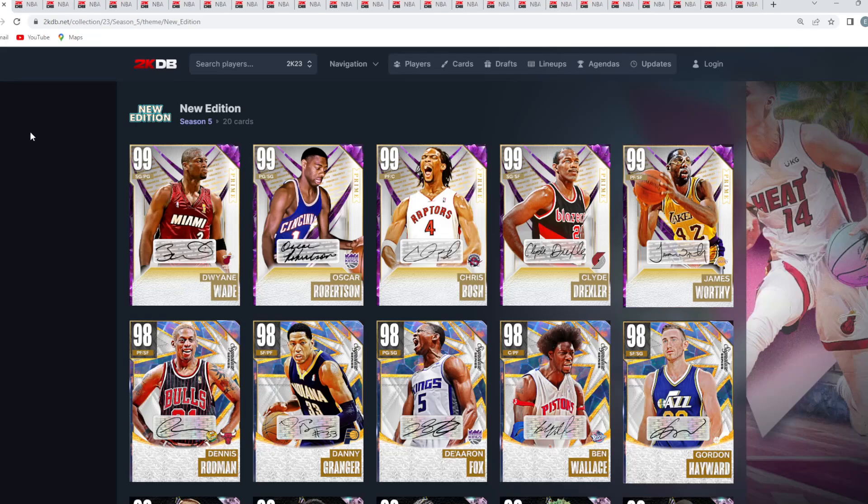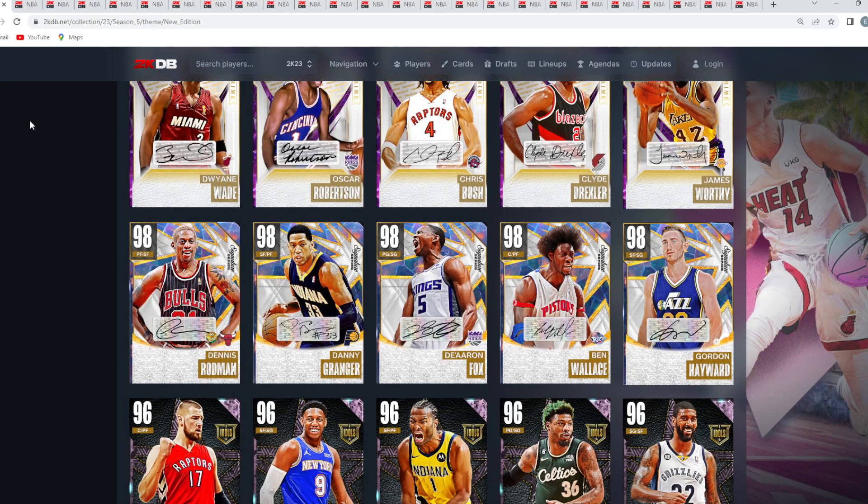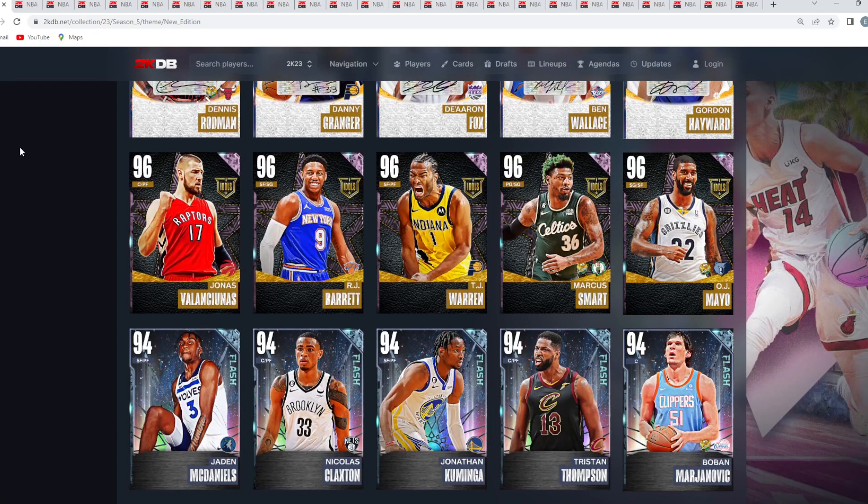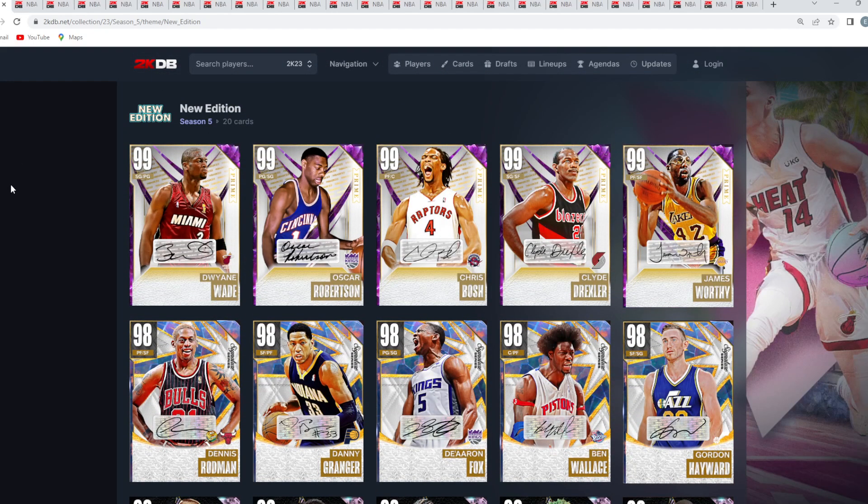In this video I'm going to be ranking every single New Edition card from worst all the way to best in NBA 2K23 MyTeam, including these 20 cards: the 5 Dark Matters, the 5 Galaxy Opals, the 5 Pink Diamonds, and the 5 Diamonds. Also including those 4 new locking cards — the Dark Matter Dikembe, Dark Matter Terry Dischinger, the Galaxy Opal Eddie Jones, and the Galaxy Opal Jerry West.